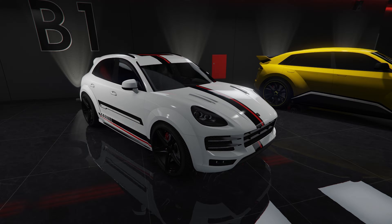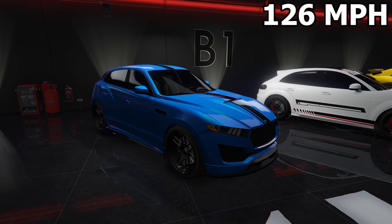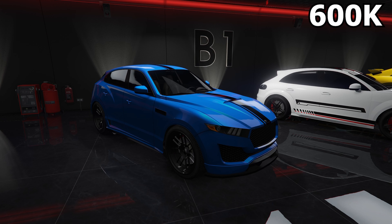Next up, we have another banger — the Novak, based on the Maserati Levante. This car is the second fastest non-HSW SUV in the game with a top speed of 126 miles per hour, and only costs 600k. I really like the look of this SUV as it gives a sporty and aggressive look while also looking like a luxury SUV.